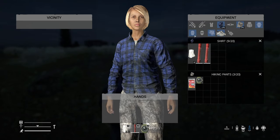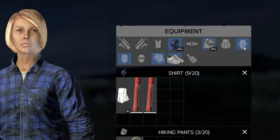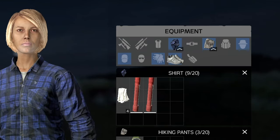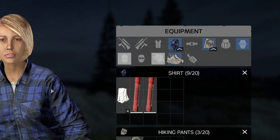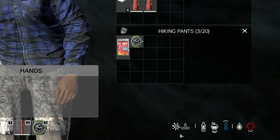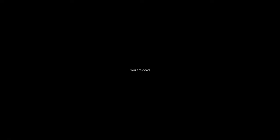Namalsk also introduces a new mechanism called frostbite. You can tell if a body part is in danger of frostbite by checking your inventory. In the top right, if you see a category highlighted in blue, that body part is at risk due to being too cold, such as being unprotected or wet. If that body part turns to a grey highlight, it will now have frostbite. You will see the sickness indicator in the bottom right. This effect cannot be cured, and your maximum health will permanently be lowered.